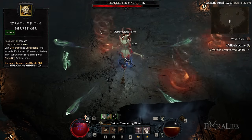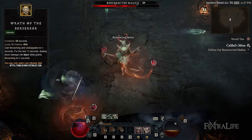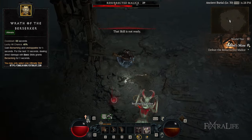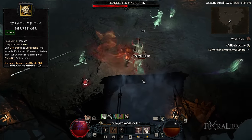This brings us to Wrath of the Berserker. Wrath of the Berserker is perfect for this build when used in combination with both upgrades: Prime Wrath of the Berserker and Supreme Wrath of the Berserker. When cast, you'll gain movement speed, Fury Generation, Berserking, and Unstoppable. The increased attack speed in combination with the other effects in Rallying Cry allows you to keep up with Fury Generation even when targeting a single enemy.